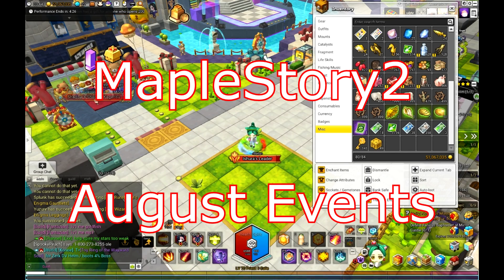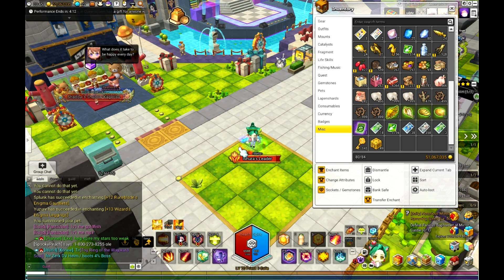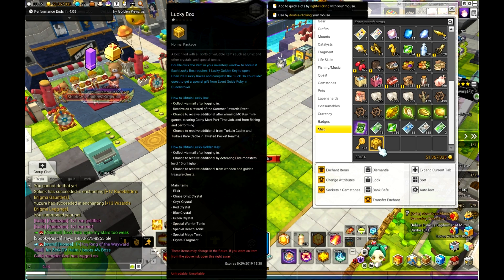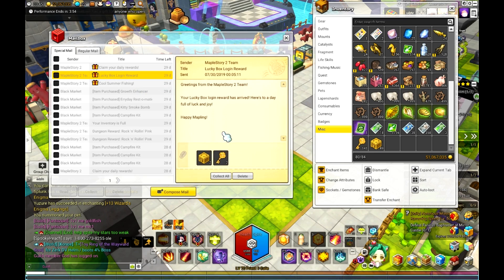MapleStory 2 has a few new events for August. The top event is the lucky boxes. There's no limit on the amount of keys you can get a week, but there is a limit on the amount of boxes — you can get 40 boxes a week, not counting the two that you get for logging in. You get two boxes and two keys just for logging in, and that's every day between daily resets.